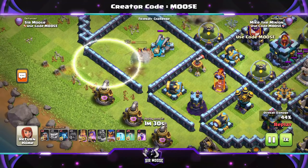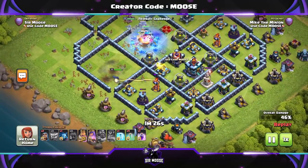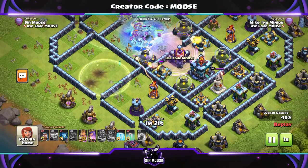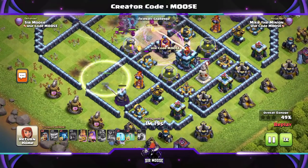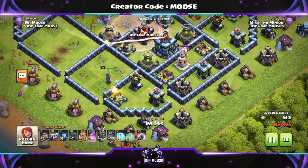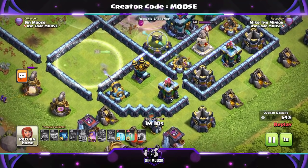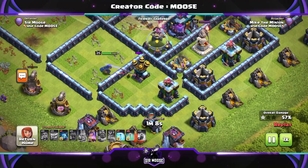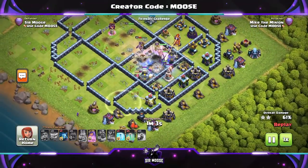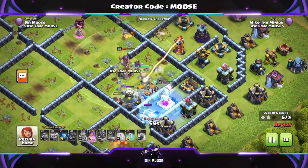The Log Launcher deploys the troops into the center of the base. Now let's watch the Royal Champion — this really makes the attack strategy. We've got all of these Invisibility Spells. We started the Royal Champion there. Can she make her way all the way through the base to get us 3 stars? This is almost like a game within a game, keeping your Royal Champion alive. I found it so much fun just placing those Invisibility Spells down to protect her. We've also got that freeze spell to protect the Log Launcher or the Royal Champion.